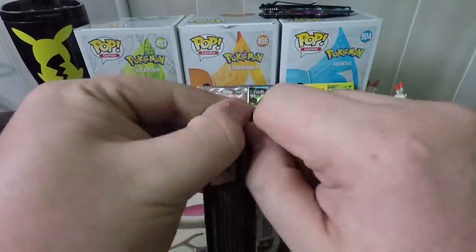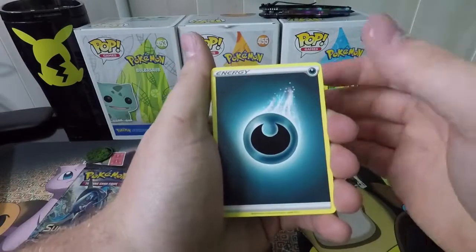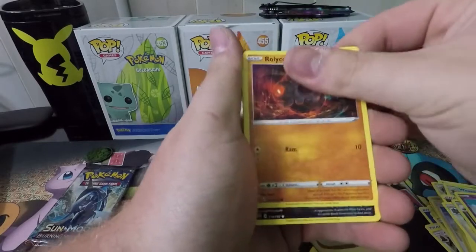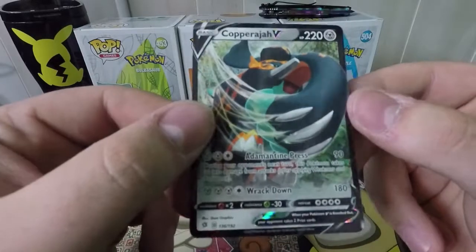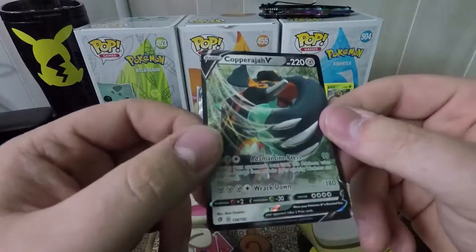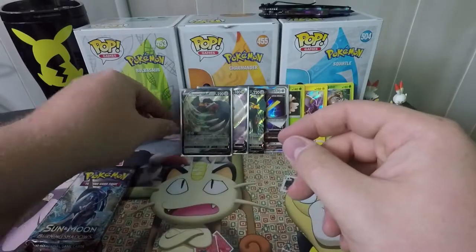On to the second Rebel Clash pack. What do you guys think — you think we're gonna get a Charizard? Dark Energy, Bronzong, Nugget, Skuntank, Sandygast, Rolycoly, Stunky, Clefairy, Volcanion, Reverse Phantump, and a Copperajah V! To pull a Copperajah V in the V-Box — that's gotta be a really really high chance. The card is going into a sleeve. I don't think I've pulled this one before.